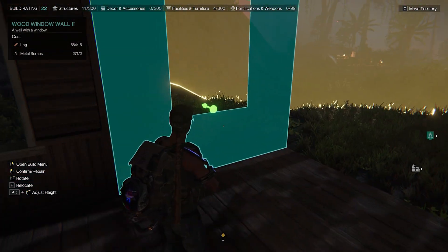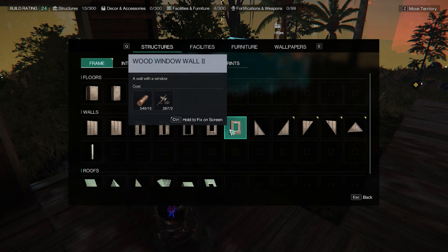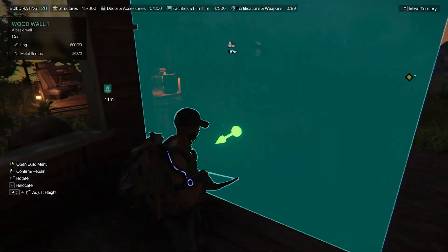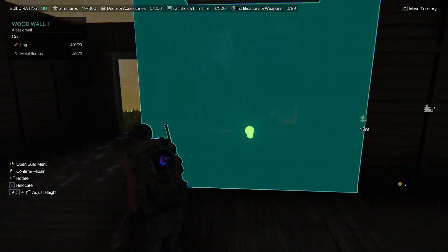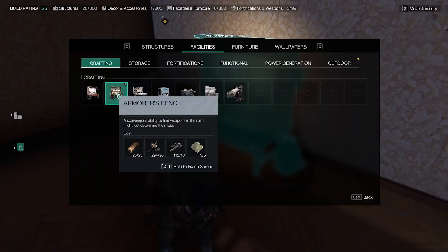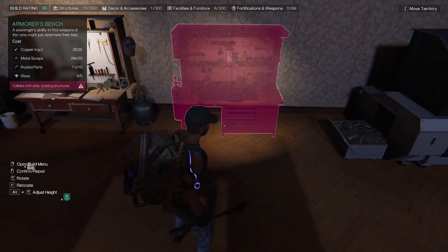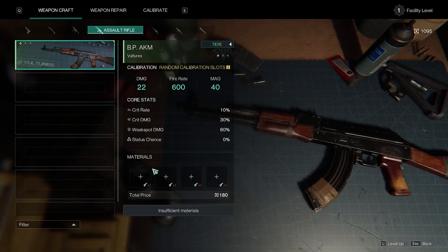At least something — at least walls and a front door. Now I have everything I need. I need an armor bench to create some weapons, so first thing will be the AKM.